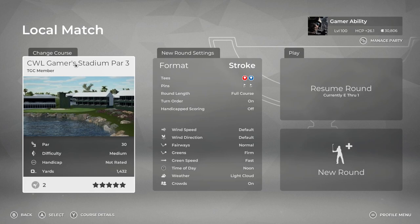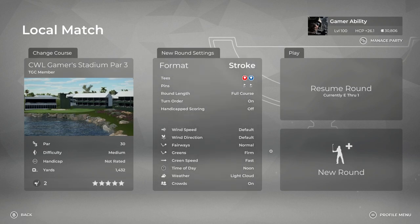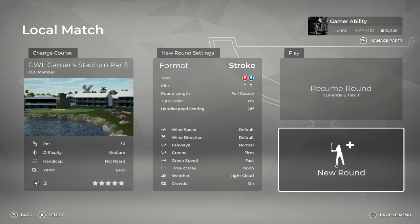He has also designed other courses — Cactus Dunes Golf Club was his first course, he designed a mini golf course which is a lot of fun as well, and CWL Stadium. He's working on more courses as well. Thank you so much for designing this. I'm playing the default settings with firm greens, the only thing I changed was medium fast to fast green speeds for putting. So here we go, let's dive into the round.